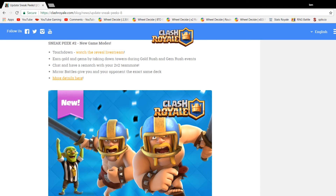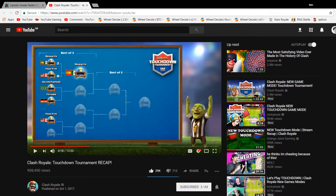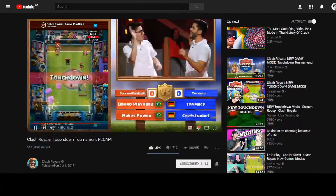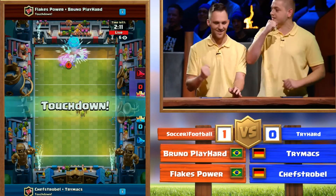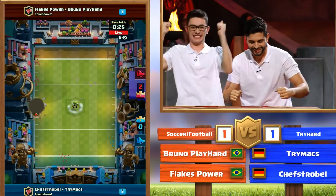Sneak peek number two is the new Touchdown game mode. You place cards up to a line at the top, and if any troop gets past that line — either side — they score a Touchdown. Even a Balloon barely getting past, or a skeleton crossing, counts. Battlegram is really good in this mode. You can play 2v2 Touchdowns in friendly battles, similar to how Draft works.